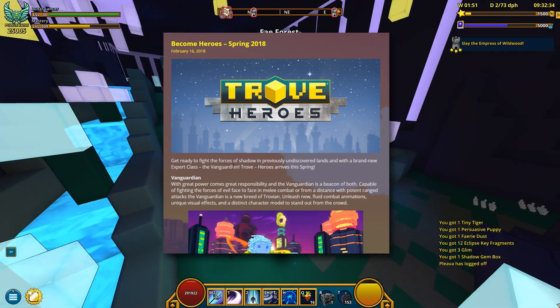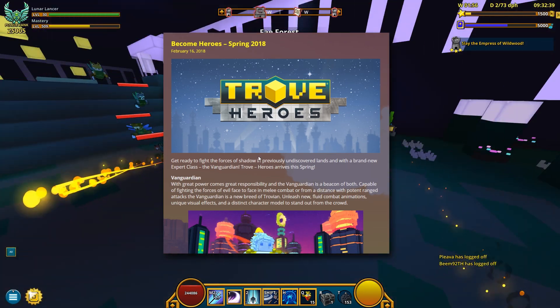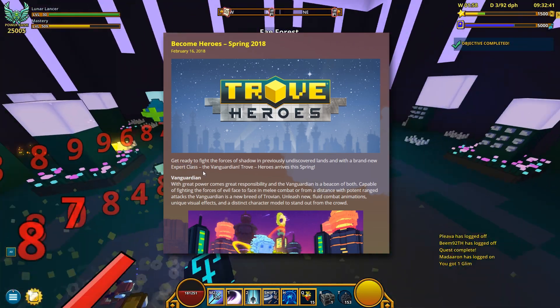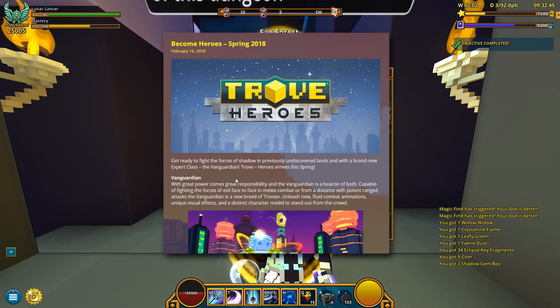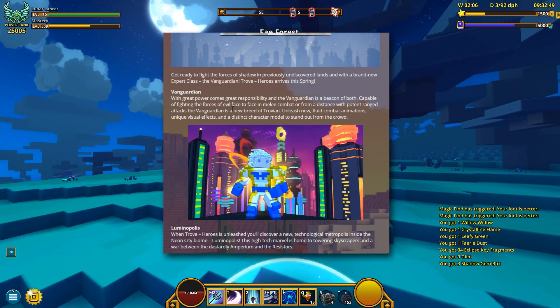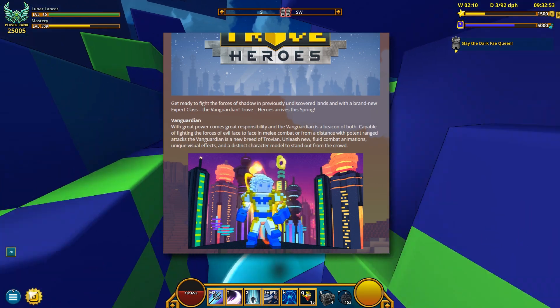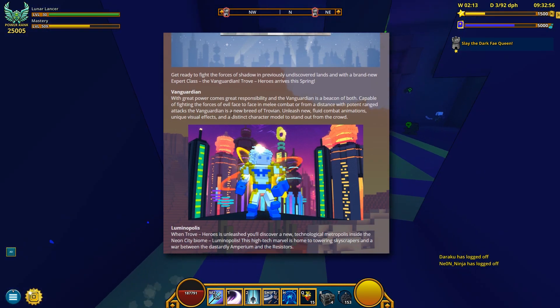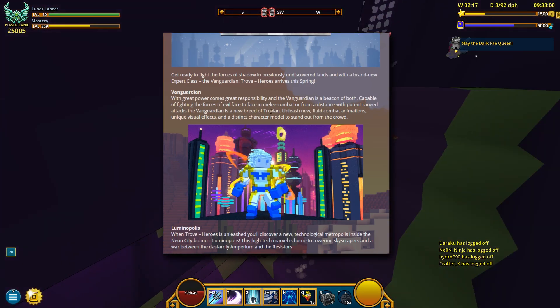Get ready to fight the forces of Shadow in previously undiscovered lands, and with a brand new export class. So we are gonna get a brand new class — the Vanguardian, I suppose. This brand new class is gonna get released with this huge update. We also get a sneak peek of this new class; this is how it looks like. I should probably make a separate video showcasing this class — there's lots to talk about.